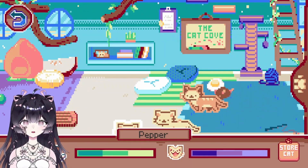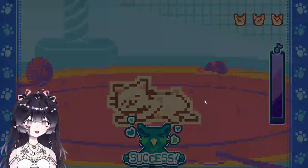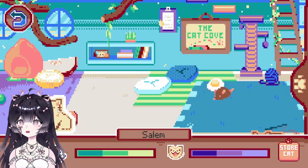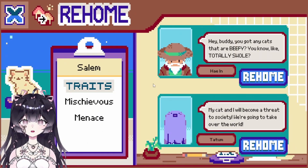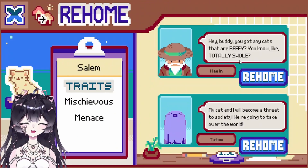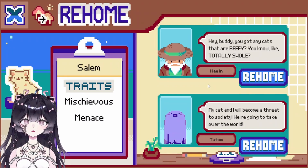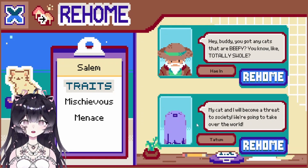We have Pepper and Salem here, and let's play with Loaf too. Can we actually rehome Loaf? Loaf looks too rare, too special to me. I built up 25 affection out of 100. Now Salem — oh my god, someone was purring! I think it's Salem purring every time I click on her. Let's rehome Salem. She's mischievous and a menace. One potential adopter wants a 'beefy' cat and says 'my cat and I will become a threat to society.' Tatum seems fitting since Salem is mischievous — I kind of created a villain.